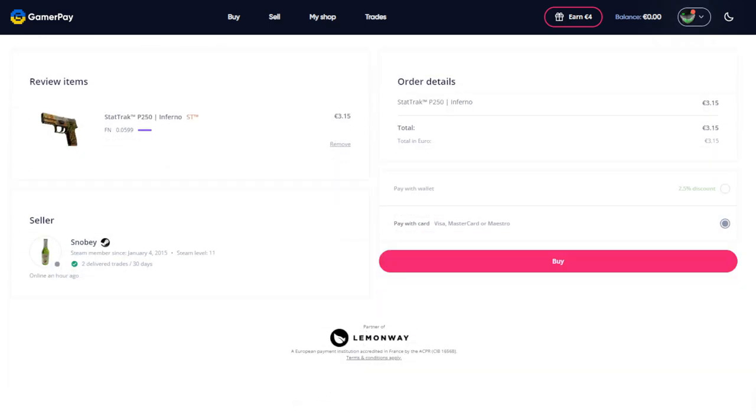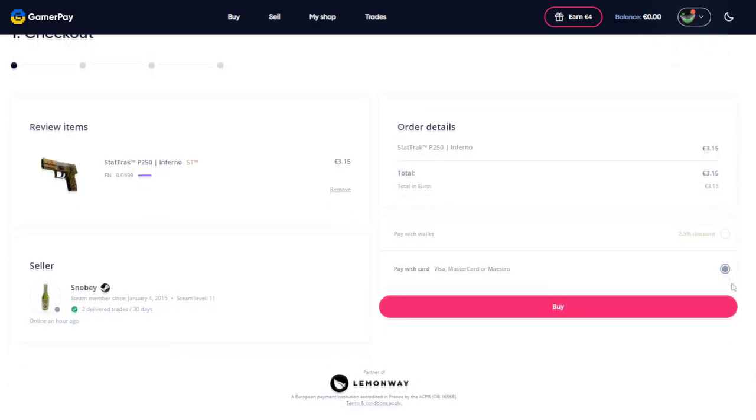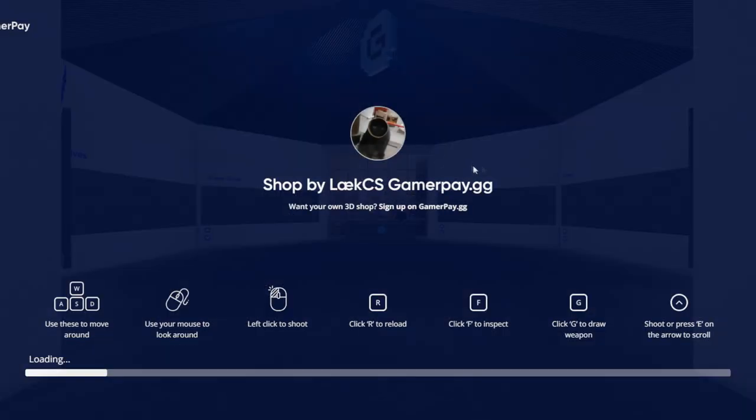On top of that, you can also see the fees that you're going to be incurring right there. There's nothing hidden to you at all. GamerPay is extremely transparent with their fee structure. After you pick out the skin that you want, the trade will automatically be filled out using your API key and sent to the person that will then have to accept it. Now, if you're interested in selling your skins on GamerPay, that is also really easy to do and they give you a nice overview of all of the statistics for your inventory, what they'll pay you, stuff like that.